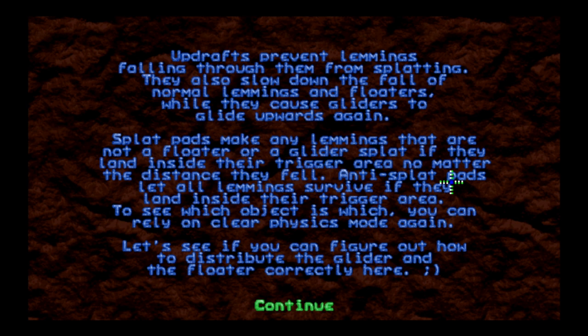Splat pads make any lemmings that are not a floater or a glider splat if they land inside their trigger area, no matter the distance they fell. Anti-splat pads let all lemmings survive if they land inside their trigger area. To see which object is which, you can rely on clear physics mode. Do they look the same and I have to use clear physics mode, or do they have distinct appearances?